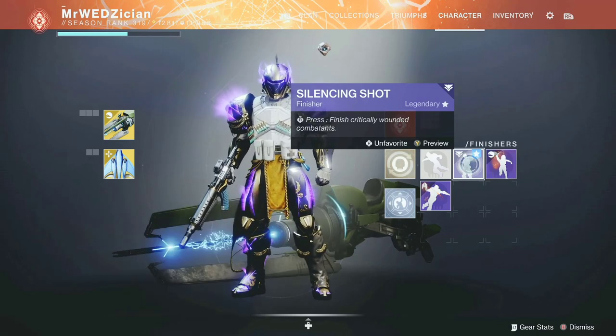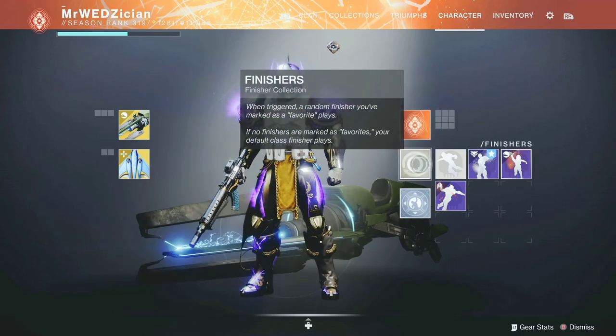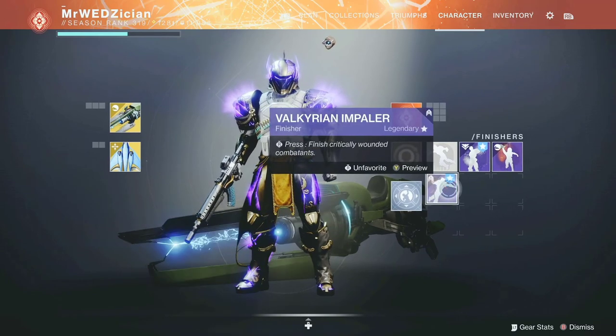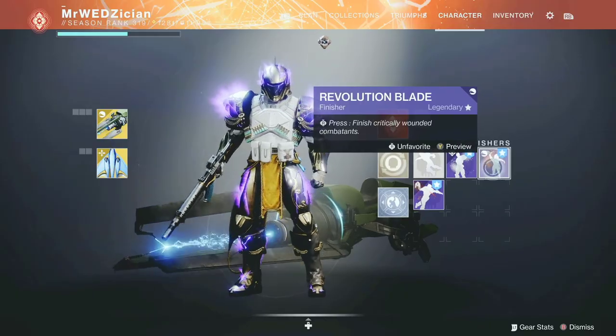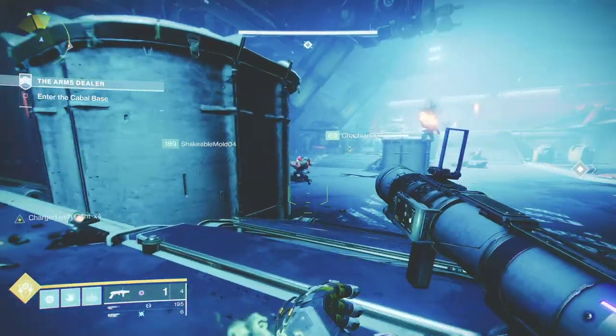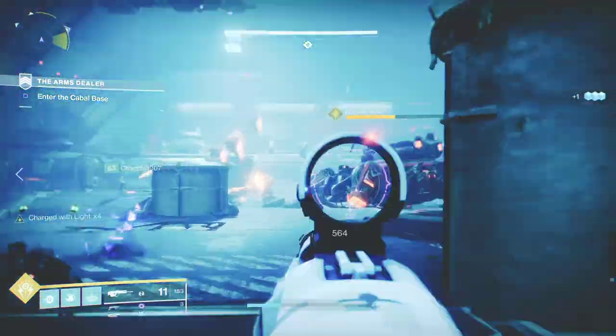That way you don't have to cycle through a bunch of them when you want to do just the stasis one. Or, if you want to cycle through and don't want to see the same thing over and over, just favorite all the ones that you like the most and then go to town. This is basically how you do this, and hopefully this is helpful. Thank you guys for watching. I will see you guys later.